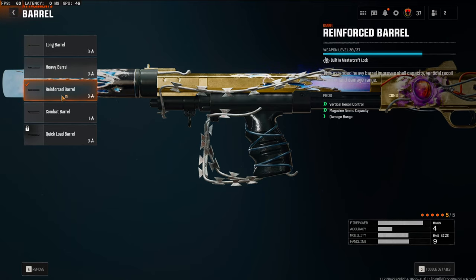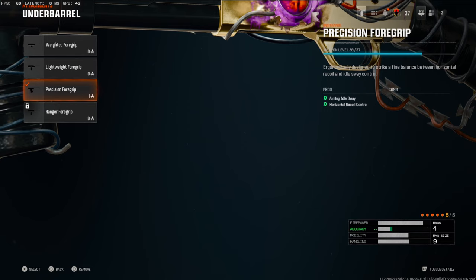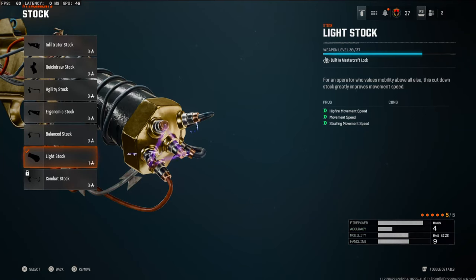The reinforced barrel adds vertical recoil control, magazine ammo capacity, and damage range. On the under barrel, we're going with a precision foregrip, which adds aiming idle sway reduction and horizontal recoil control. On the stock, we're using the light stock, which adds hip fire movement speed, movement speed, and strafing movement speed, so you're able to get around the map a lot faster.